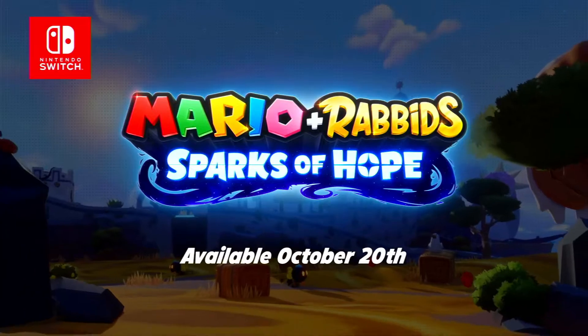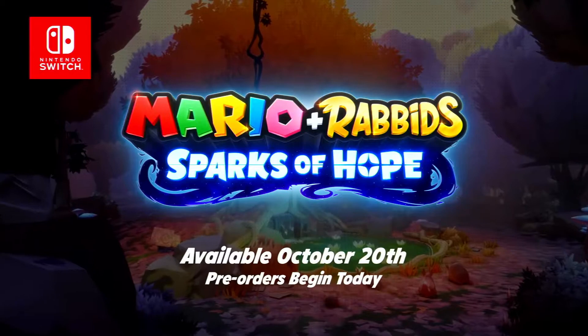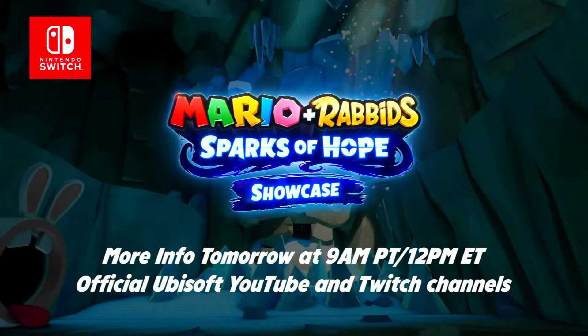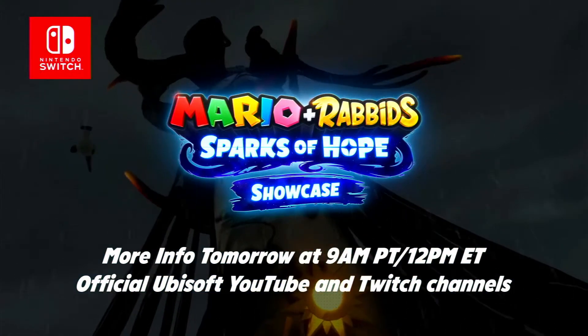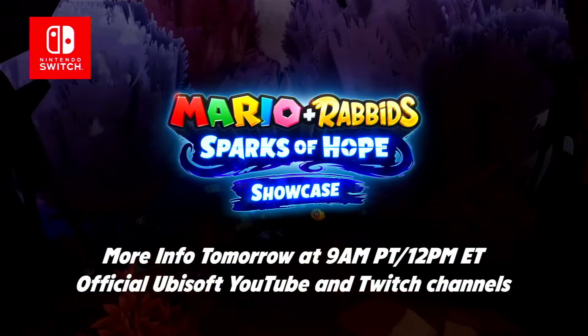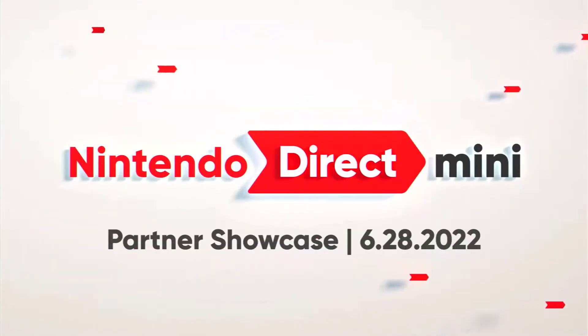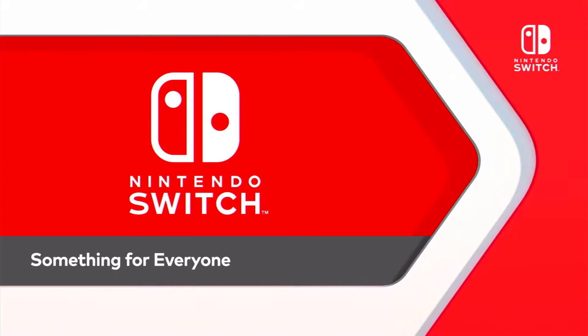Mario plus Rabbids Sparks of Hope rockets onto the Nintendo Switch system October 20th. Pre-orders begin today on Nintendo eShop. Check out Ubisoft's special showcase tomorrow for more details about Mario plus Rabbids Sparks of Hope. We hope you're looking forward to the chaotic adventures of Mario and the Rabbids. Let's take a look at more headlines. There's something for everyone on...